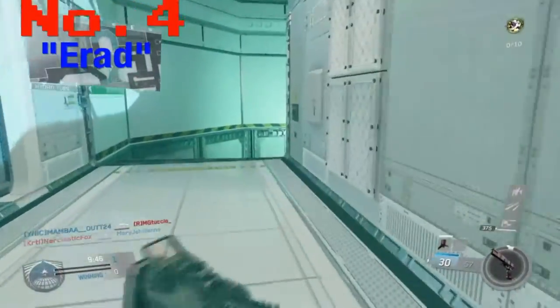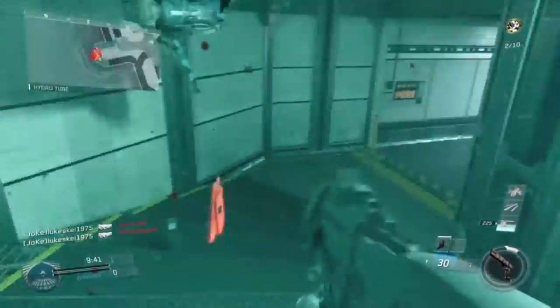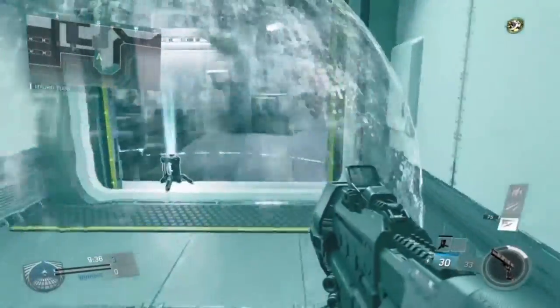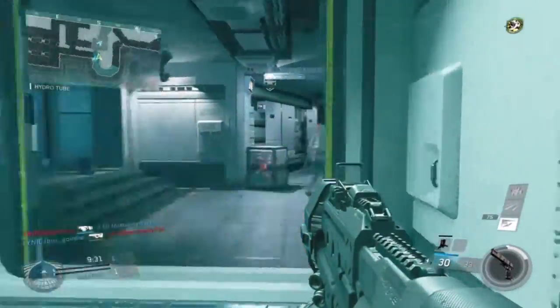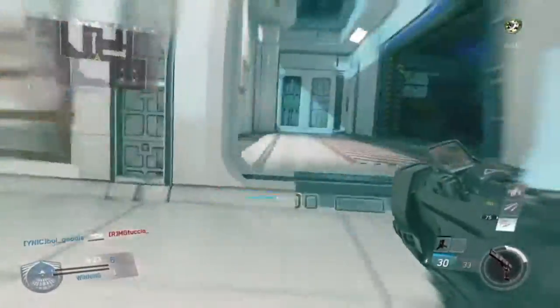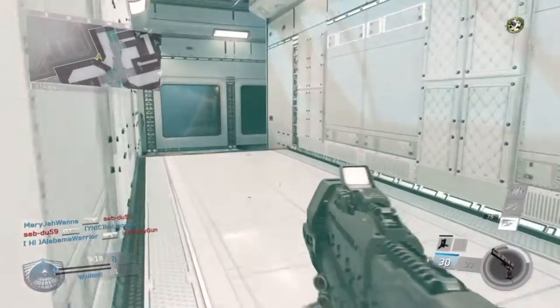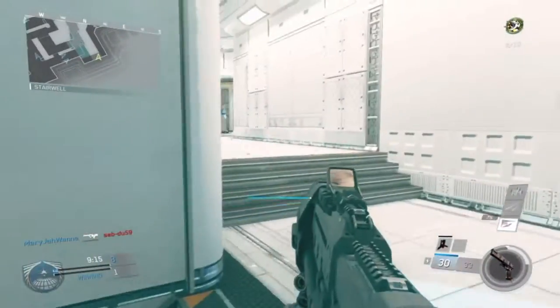Next at number four is the E-RAD SMG, which is also an energy weapon. It has the same feature as the AMC — when you have bullets in reserve and have shot bullets out of your mag, it pulls from the reserve into the magazine so you basically don't have to reload. It has a really high rate of fire of 84 and a damage output of 48.